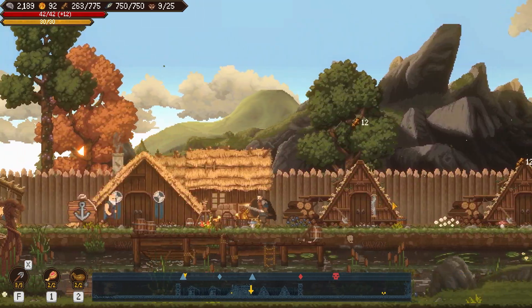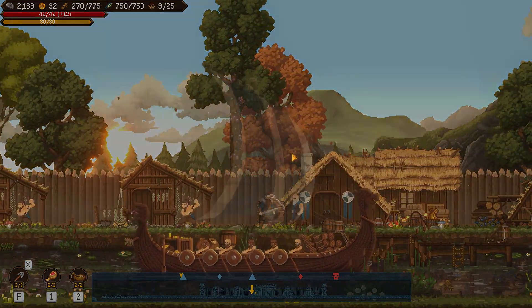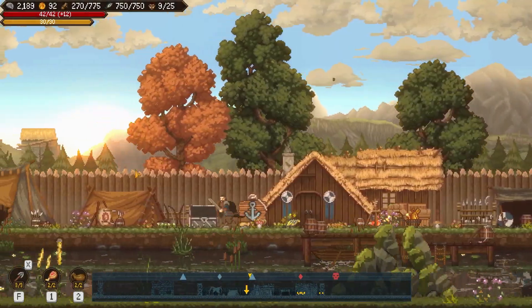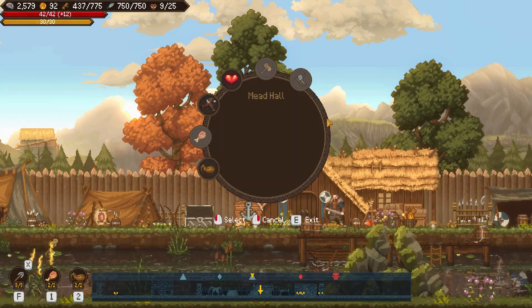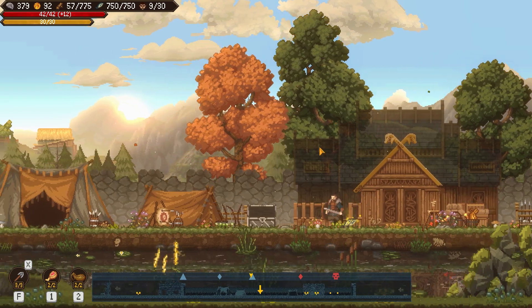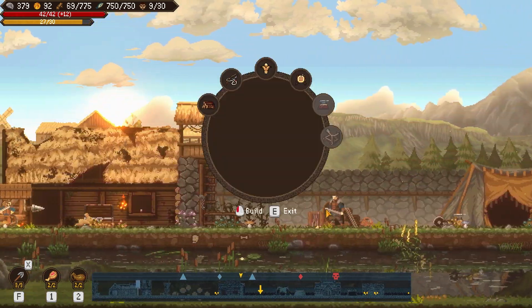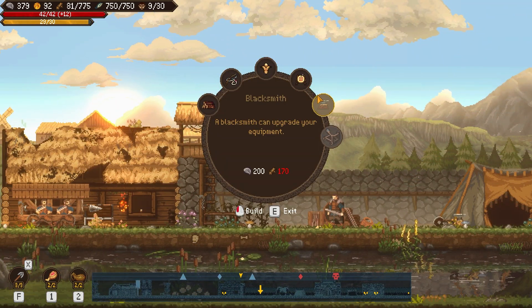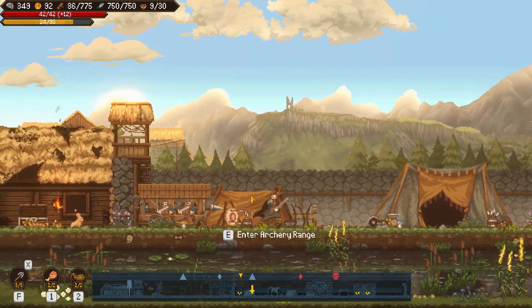I'll put another woodcutter hut here and make sure things are leveled up so wood comes in faster. Back at base I've got two level-two woodcutters and two level-two fishing setups keeping me in decent supplies. I might make forward resource buildings later but for now they're fine. I can use the extra wood to upgrade the mead hall to level three, giving six building slots total. I'm thinking an archery range would be nice.